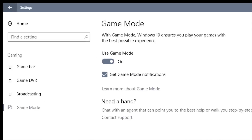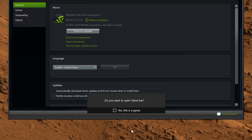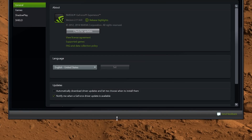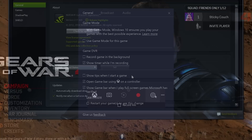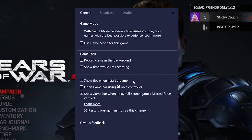Using Game Mode is simple. It can be enabled with one click from the Settings app. Then when you load your game, you open the Windows Game Bar by pressing the Windows key and G, and ensure it's enabled for that specific game by clicking the little gear icon. But can something this easy really make your gaming experience better and more consistent?